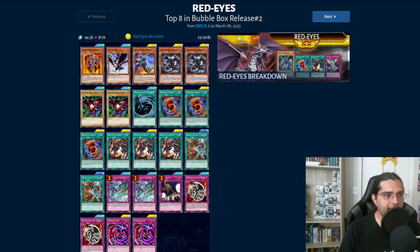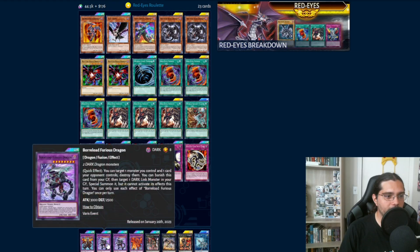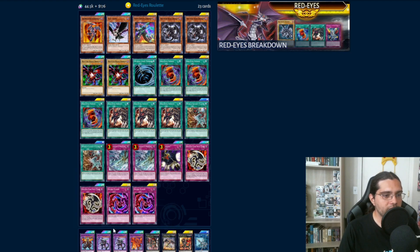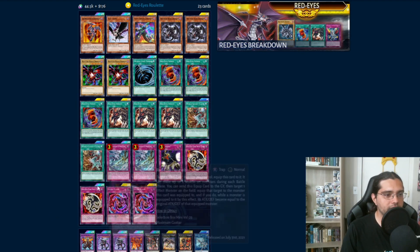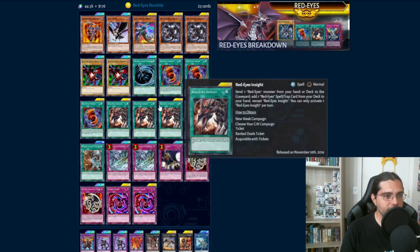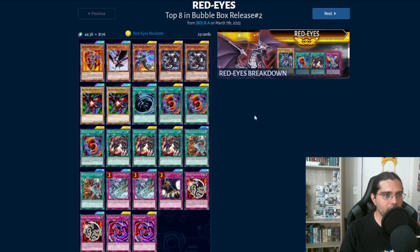Last up, we have a Red Eyes deck. The reason I wanted to showcase this is because we got another card fairly recently in Borrelode Furious Dragon. You would normally think of this card in Rokket decks since you require two dark dragons to make it, but Red Eyes has quite a few dark dragons in the deck that allow us to go into this as well. It's really neat to have another way to utilize this card outside of just the Rokket archetype, and this deck did well in tournament.